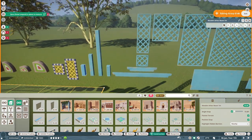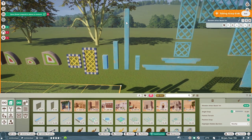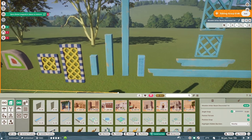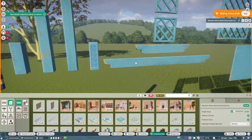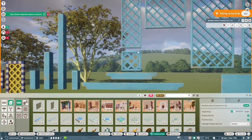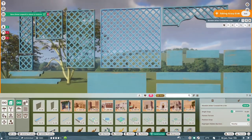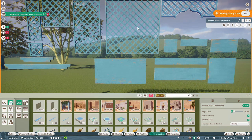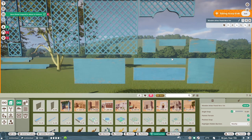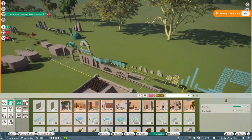This is the set I'm really excited about: the wooden arbor beams, again fully recolorable. Just another beam set you can utilize for various types of structures in your zoo. Lots of versatility here especially with these arbor pieces, which will be really helpful when it comes to gardening or creating a little seating area with shade.